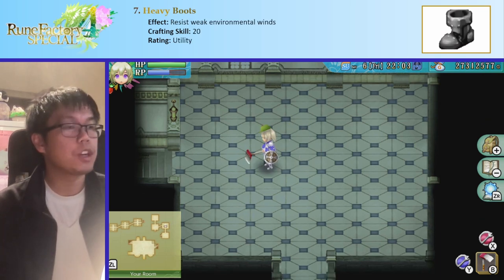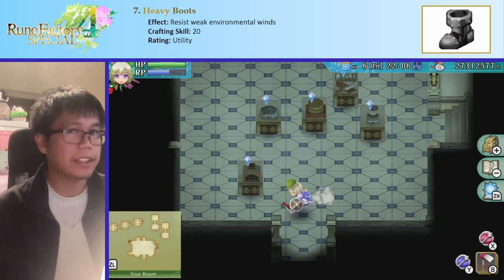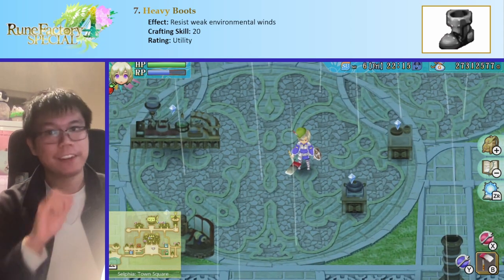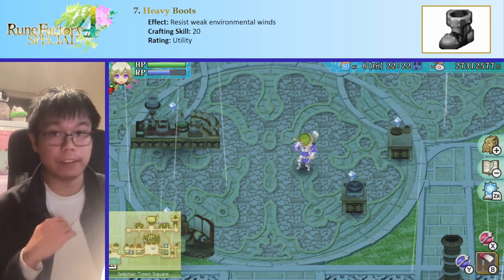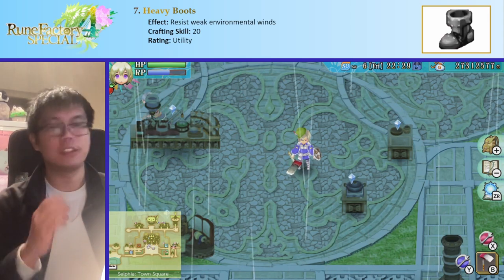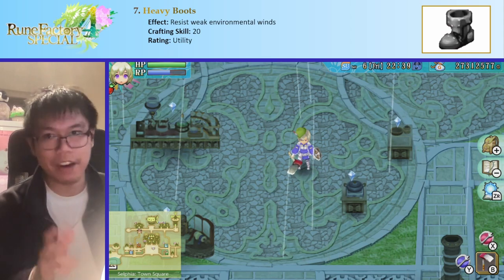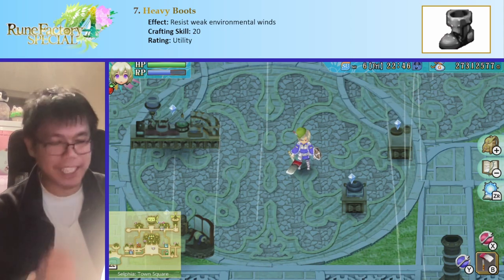Heavy boots is next — crafting skill 20. What it does is make you resistant to environmental winds. In one or two areas of the game there's a weak wind blowing that slowly moves you. Heavy boots let you resist that. However, this is a very, very minor effect — almost unnoticeable. It doesn't help with the really strong wind barriers or enemy wind attacks, only the weak ambient winds in a couple of areas. Not worth it, but technically has a use, so I classified it as utility.